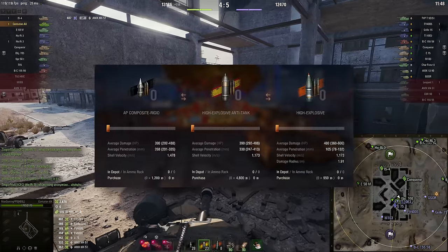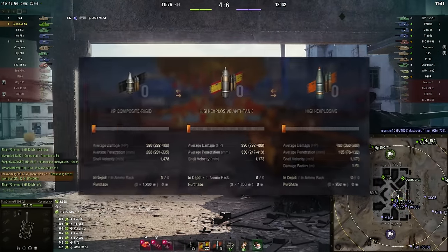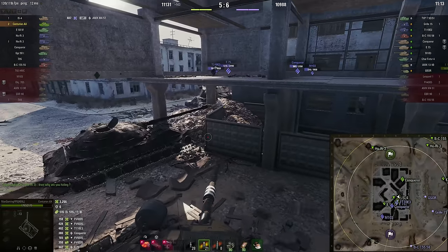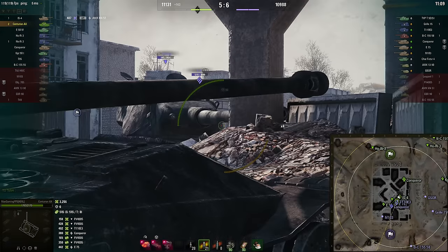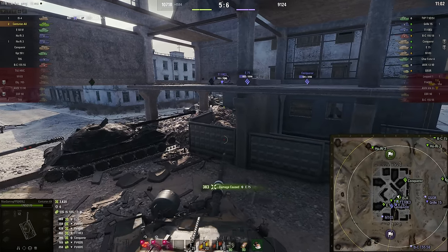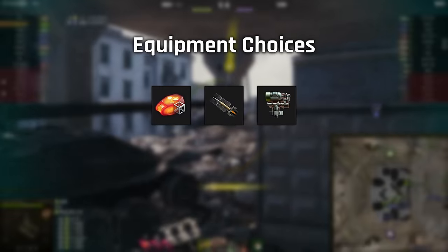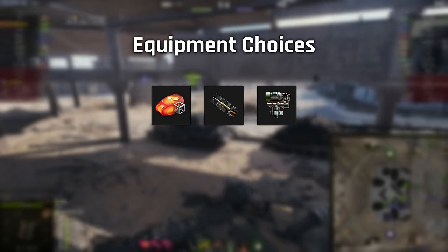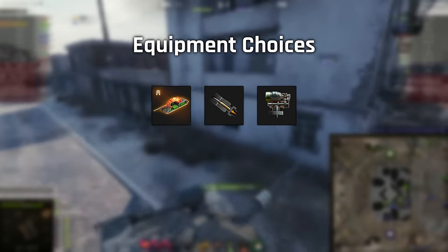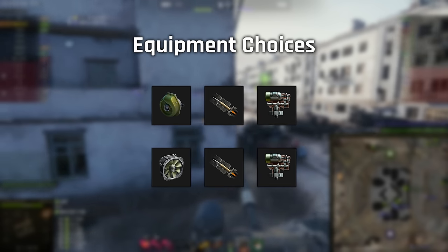You get 268 penetration on the standard rounds, 330 HEAT on the premium rounds, and the 330 HEAT goes at 1173 shell velocity, making it very similar in this regard to the E50M. The only thing you really need to worry about on this tank is the ammo rack, and that it can get set on fire quite easily. Unfortunately, as soon as you get hit, it's probably going to hit something inside the vehicle. For equipment I'd recommend HP, Rammer, and Stab — the exact same as the E50M — however if you're getting ammo-racked a lot, swap out the HP for experimental HP or config. Otherwise you can go for turbo, rammer, stab, or vents, rammer, stab.